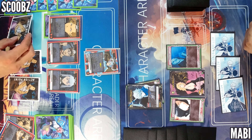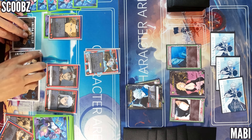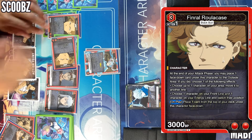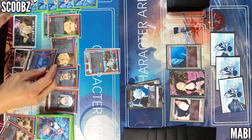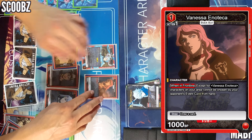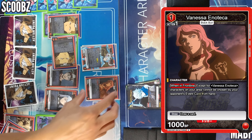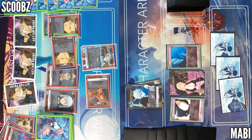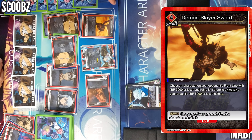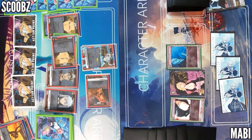I'll spend one action for Fenro and get another card. One more — my magic is never giving up — I get two more active. Then one for Vanessa. Her ability: all characters on the front line except for Vanessa — characters on your area cannot be chosen by your opponent's event cards from hand. So feel trigger attacking. Spend one more for demon slayer sword — 3000 or less — five of us — Asta in my area, that's 5000. Well there you go.